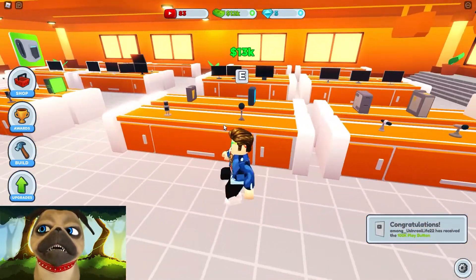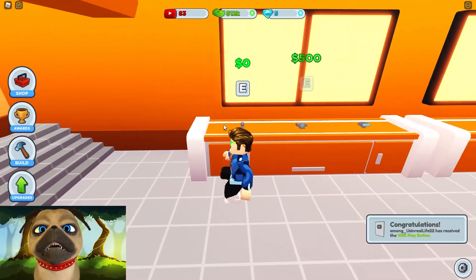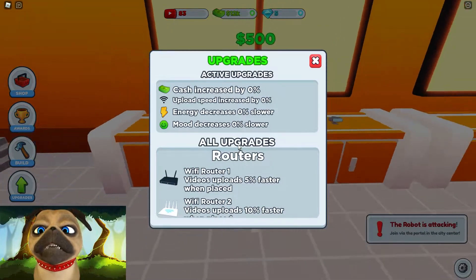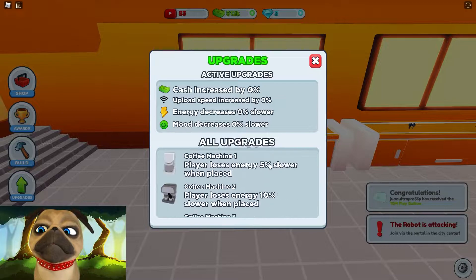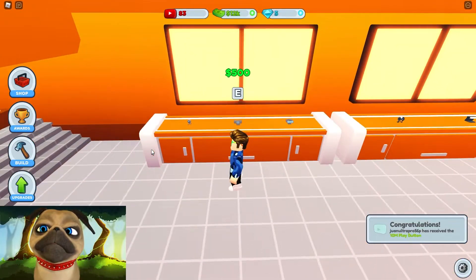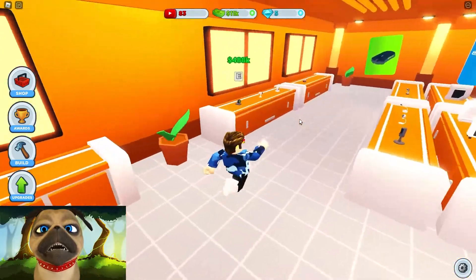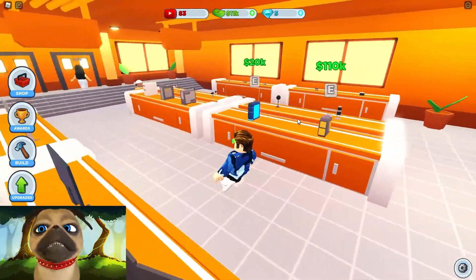We have 12k so we could upgrade. We already got a microphone, let's check the camera we own. Looking at active upgrades — we have the camera, so let's get a better camera. There are also insane cameras and insane microphones.